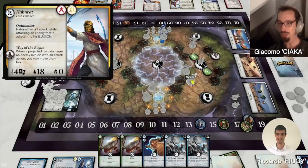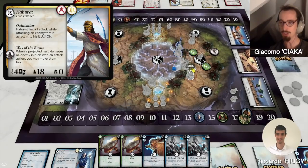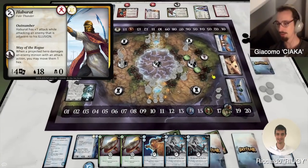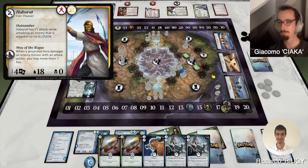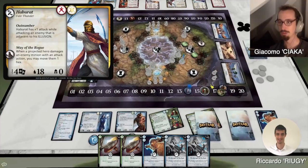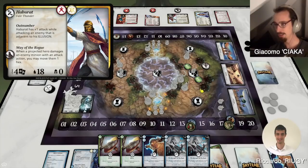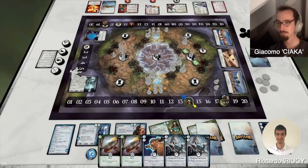Aburrat is going to move, then declare a skirmish action. With the skirmish I flip zero plus — three damage on Dracali. One armor, two damage. And then I declare an attack. I flip two because I'm an assassin. Definitely plus one, so it's five. One armor, so four damage.